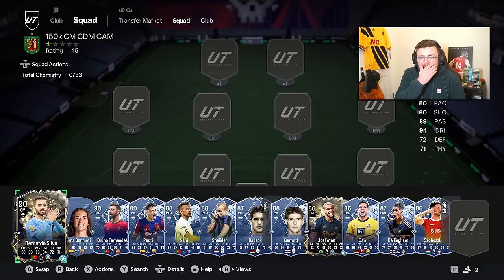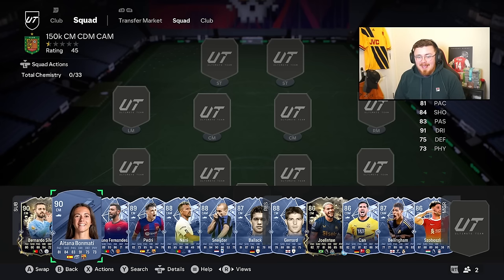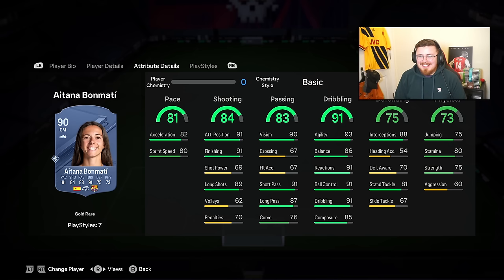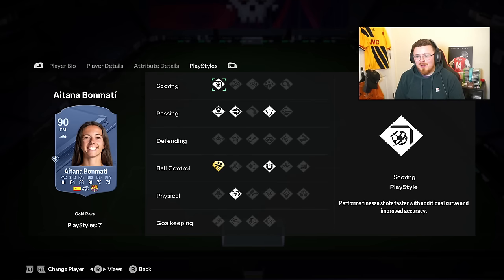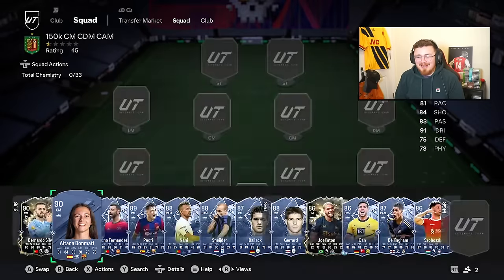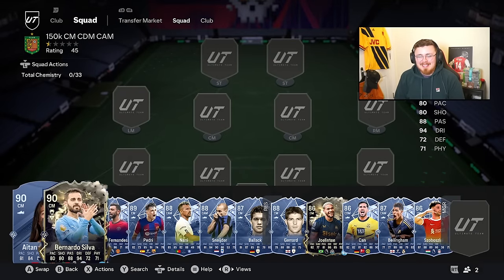In the 50k-150k centre mid, CDM, and CAM category there are some crazy shouts. One of the budget beasts is Aitana Bonmatí - Ballon d'Or winner. Four-star, five-star, high-high. She's unbelievable on the ball with Finesse Shot and Technical play style plus. Great shooting - just an absolute machine in the middle of the park for like 50k coins, basically a bargain. Same with Bernardo Silva - definitely over-packed because of Black Friday hype, but his dribbling might be the best I've used. Glued to his feet with Technical play style plus - a ball-carrying beast.